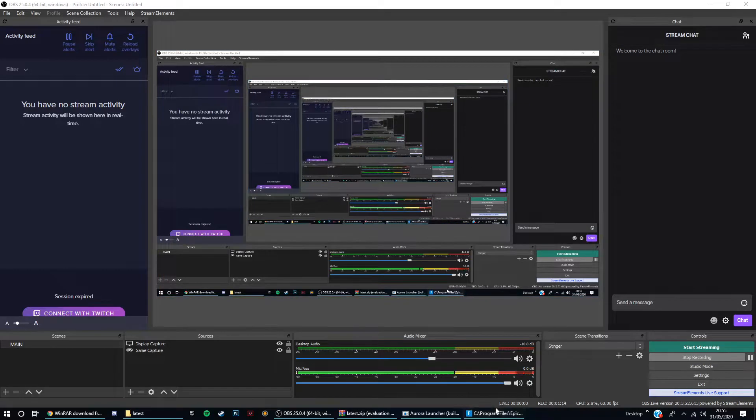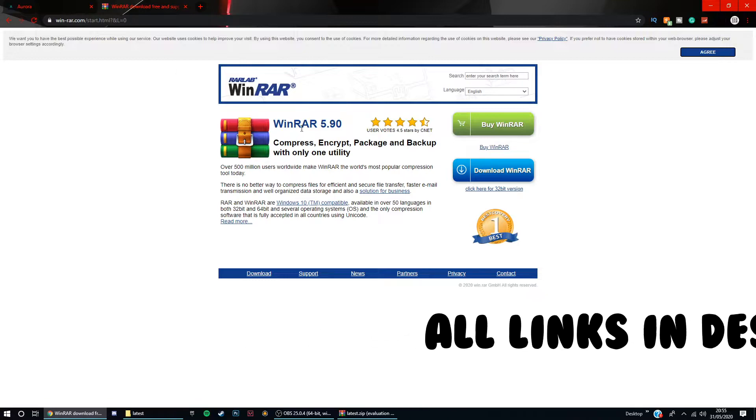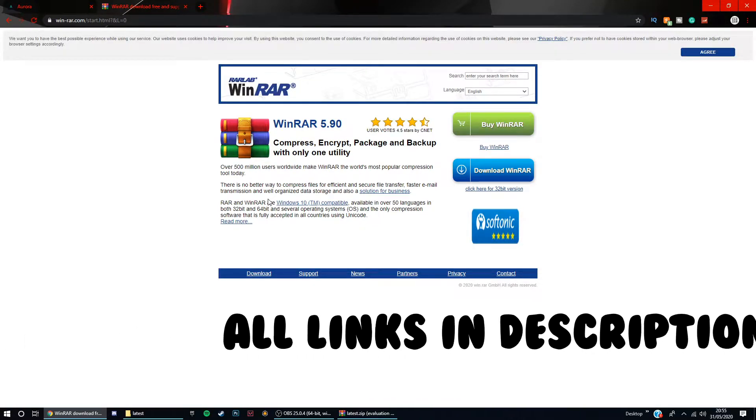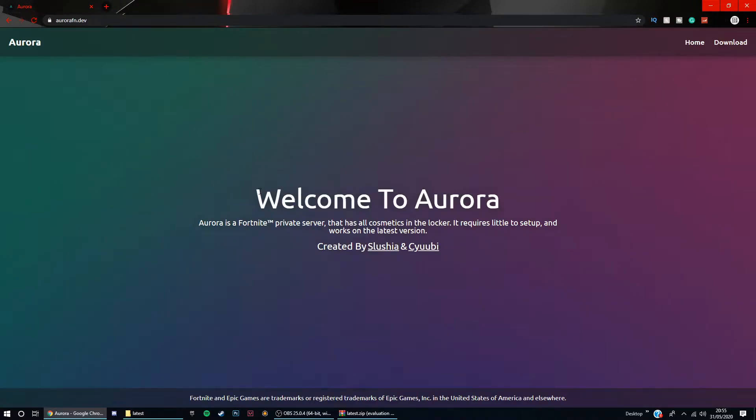So if I just exit out of that and close everything, because that is not actually Fortnite. To download it, you're going to want to go to Google and first download WinRAR — it's just a zip-type file opener. The link will be in the description, but once you've downloaded that it will just download. You can exit out of that, then go to aurora.fn.dev.